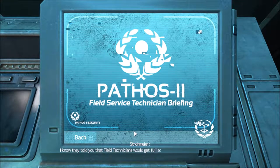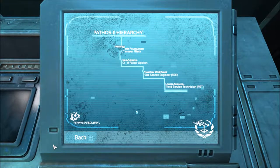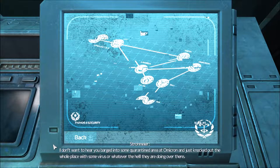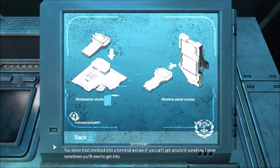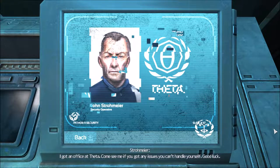I know they told you that field technicians would get full access throughout Pathos 2 — I'm here to tell you that's not going to happen. We need you guys to keep this place up and running, but there needs to be at least some level of security. I don't want to hear about you barging into some quarantined area at Omicron and knocking out the whole place with some virus or whatever. You'll be able to use it to open doors, basically all of them. If you can't, there's something wrong, or someone didn't want you in there. Shove that omni-tool into a terminal and see if you can get around it. Sometimes you'll need to get into places where you don't belong — just find a way, you're an engineer! Take care of your gear, don't be an asshole. My name is John Strohmeyer, Pathos 2 security operative. I've got an office at Datum — come see me if you've got any issues you can't handle yourself. Good luck.